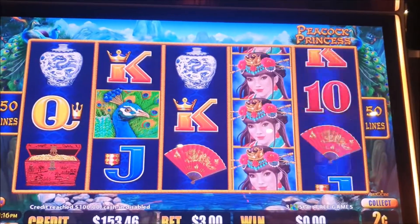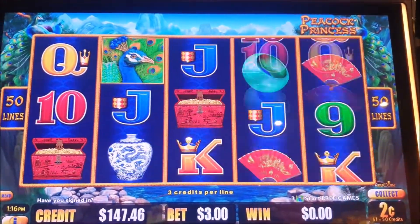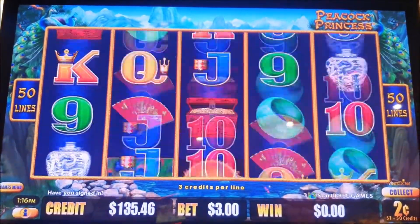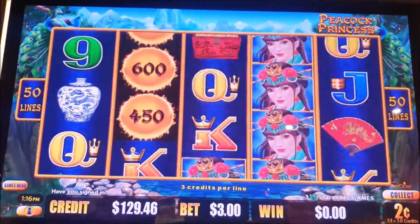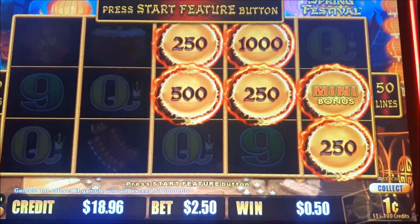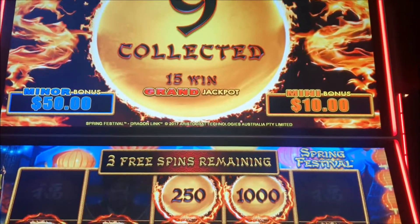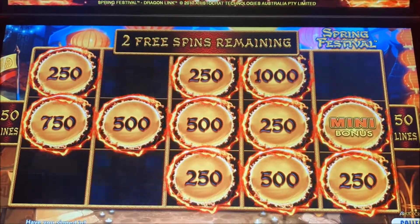Do a couple of backup spins and then we'll jump off and go somewhere else. Got a bonus on Spring Festival — one cent denomination, $2.50 bet. Got one mini there which is $10. Got a $10 ball which is pretty good. I wouldn't mind hitting the major for $5.76 — that'd be nice. Or fill the whole lot up, either way.